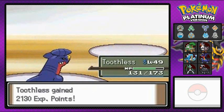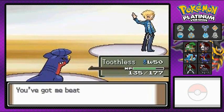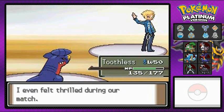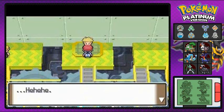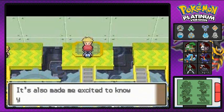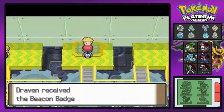That is how you win right there! Toothless, welcome to the level 50 club! After getting his butt kicked, Volkner says that was a very good battle — he's thrilled and excited to keep training and reach greater heights. As our eighth gym battle, we get the Beacon Badge!